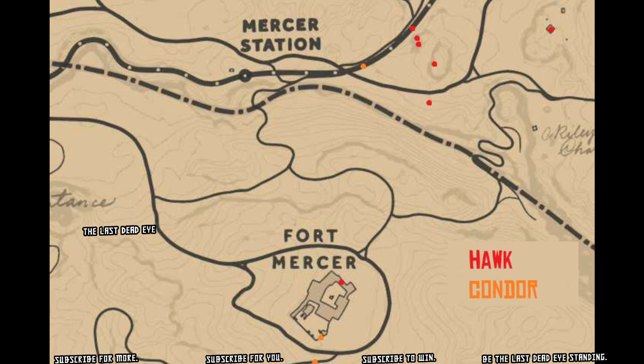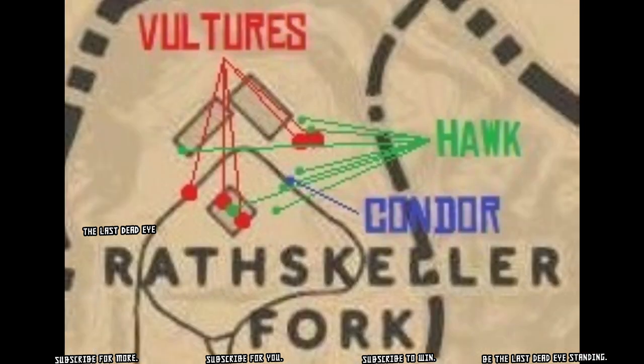Look at all those locations marked in red — you can find hawks east of Mercer Station. It's a really good hunting spot and you can make decent money there. Get your camp set up, use camp fast travel to hop back and forth to the butcher. It's pretty reliable. Rascolor Fork is also loaded with hawks, and you can find parasol mushrooms in the area between Rascolor and Tumbleweed.